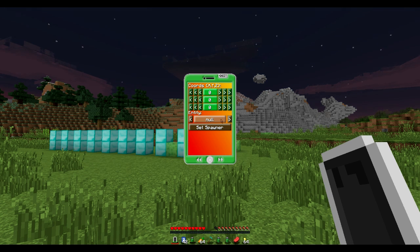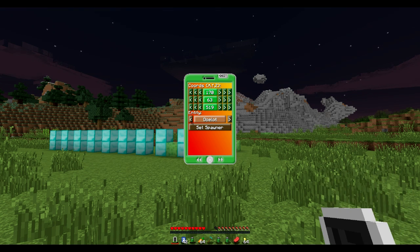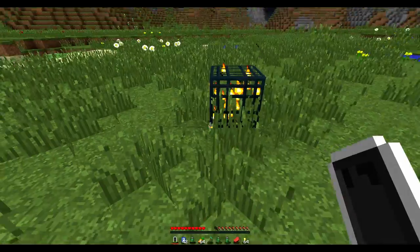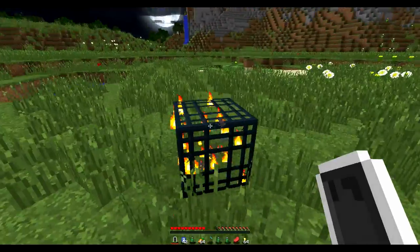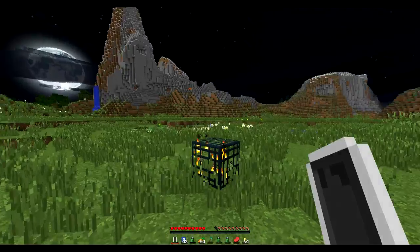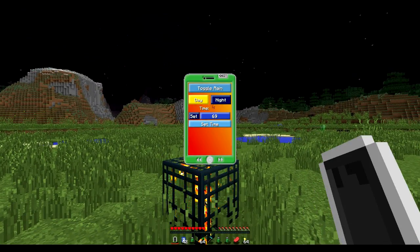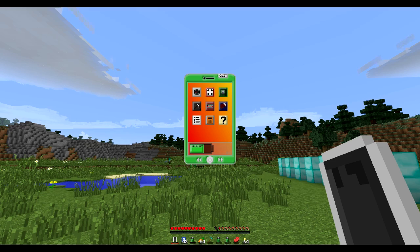There's also a spawner app — really handy. Let's create a Mooshroom spawner: set spawner, and as you can see we've now got a Mooshroom spawner. I think it has to be daytime for Mooshrooms to spawn, so let's use the weather app to make it daytime.